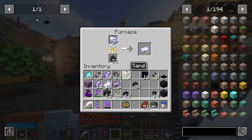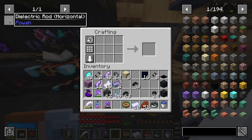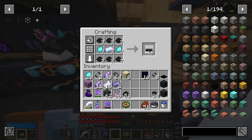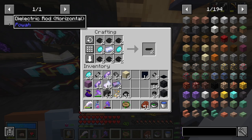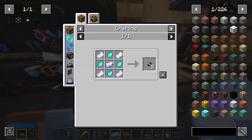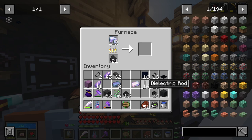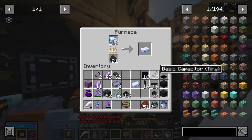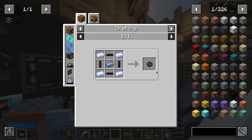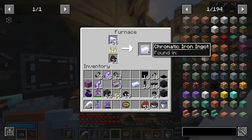I definitely need to start grinding again because I want iron furnaces so these can go actually faster. I need 16 of these. Then I need 16 of the next ones and then 16 of that — I'll be back when I have everything I need. Now I'm just waiting for the chromatic iron. I have 16 of each of these, 16 of those, 16 of that. Now I just need to make eight of these. I need to make sure I have eight chromatic steel ingots, which is going to take a bit.